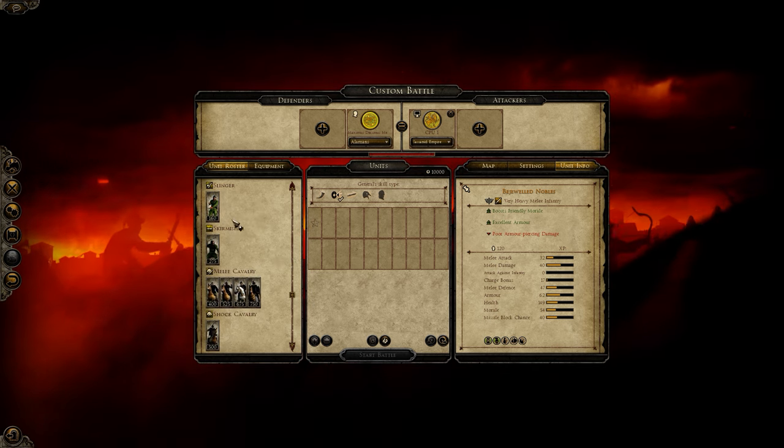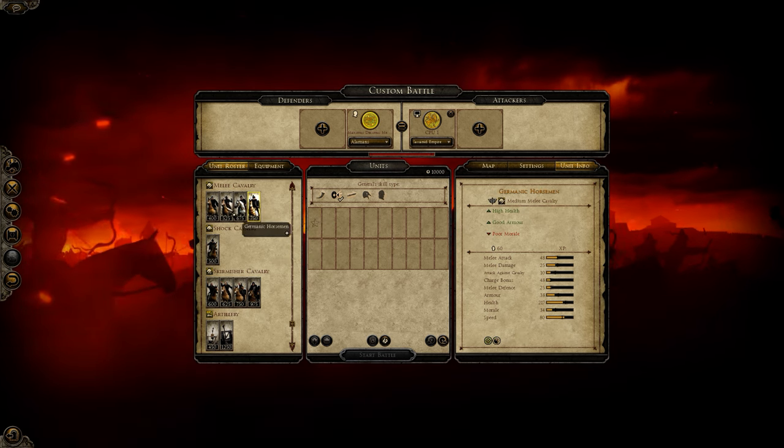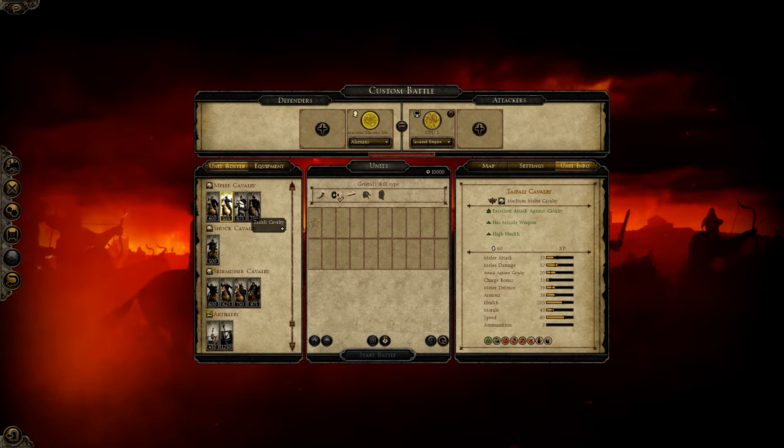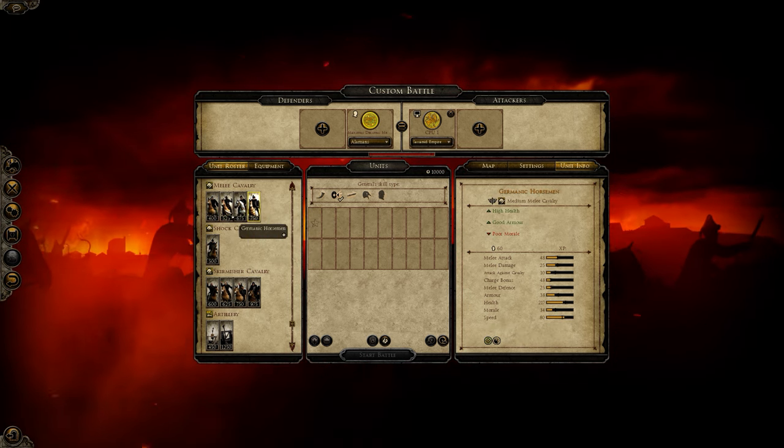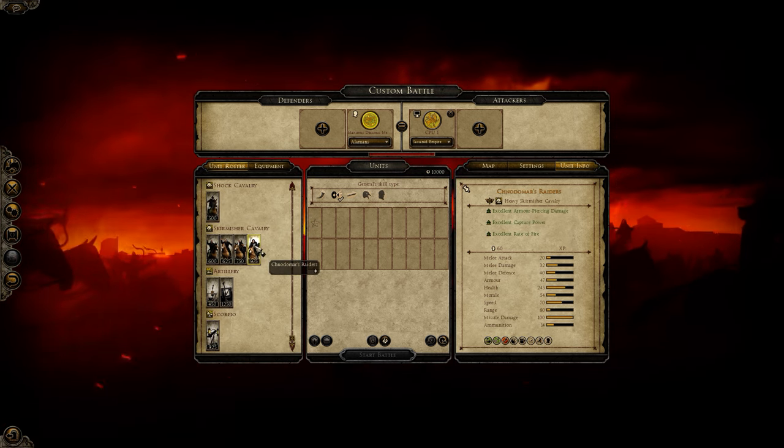Essential Germanic roster for the Alamans — aside from that, Noble Germanic Horsemen took a step up and are now the unit to bring instead of the Germanic Horsemen. So, cheap Germanic Lancers — very nice.